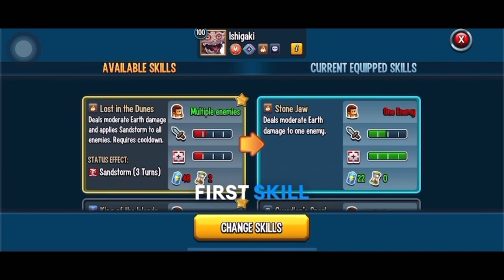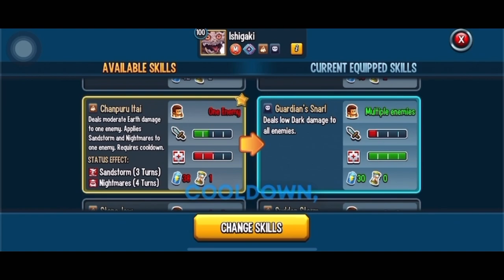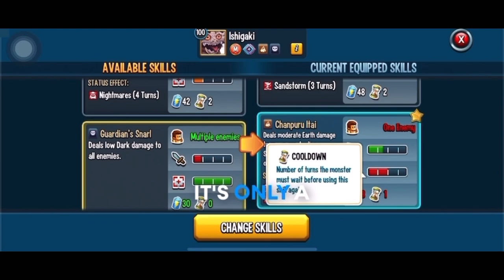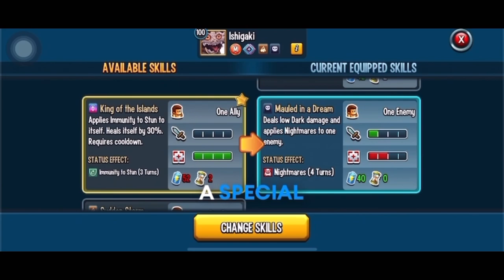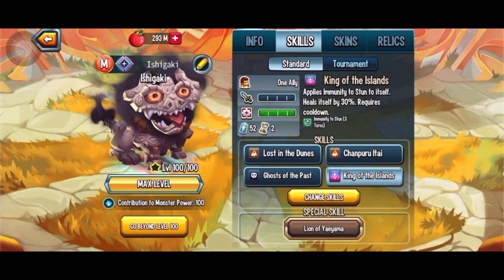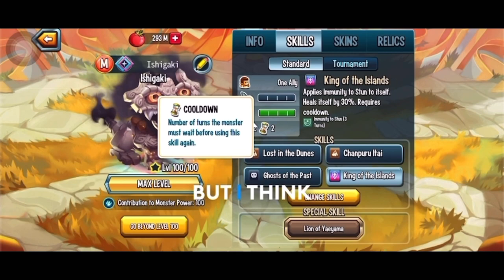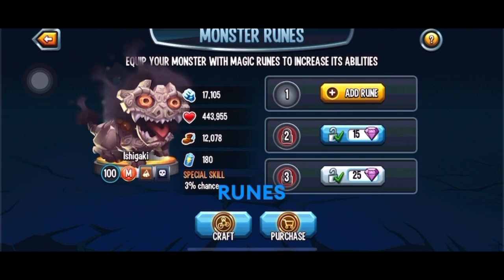Let's look at the recommended skills. The first skill is moderate Earth damage and an area Sandstorm with a two-turn cooldown. There's another skill that gives a single-target Sandstorm and Nightmares with only a one-turn cooldown, which is great stamina-wise. It also has moderate Dark damage and Nightmares, giving it an area Nightmare skill. Finally, it has a special-typed self-healing skill that applies stun immunity and a 30% self-heal. We also can't forget the one-turn cooldown skill that gives two Tortures.